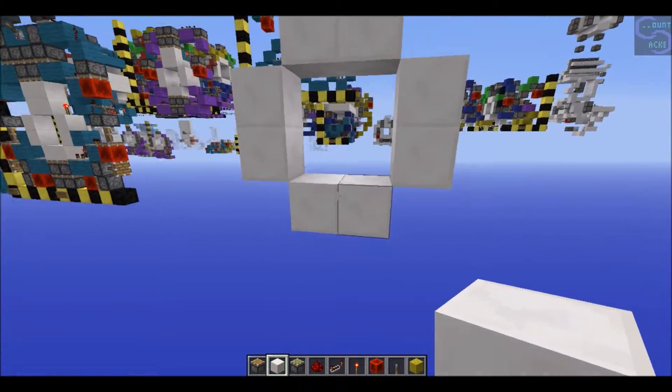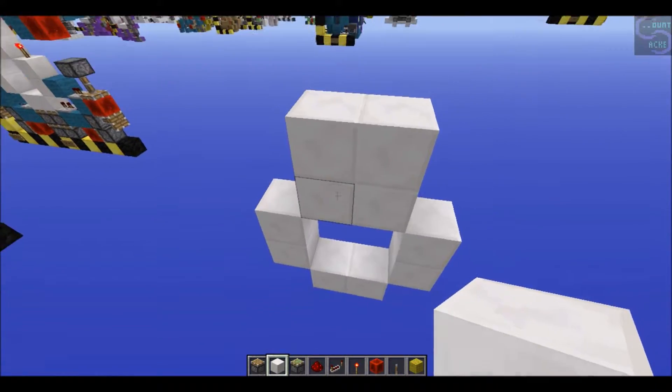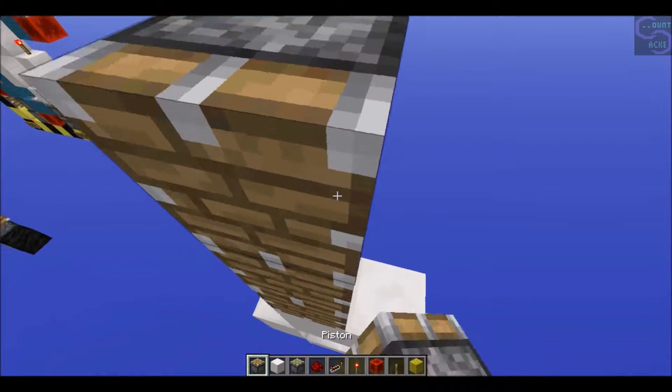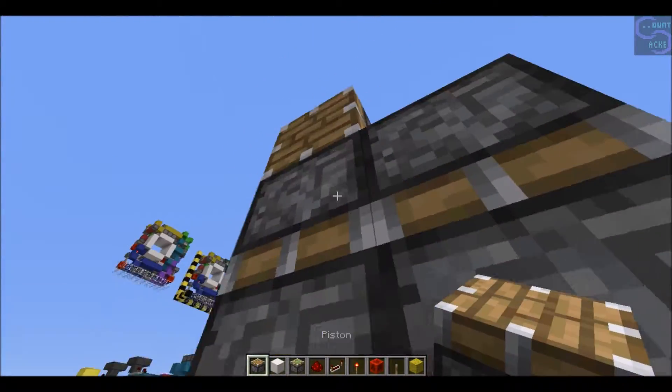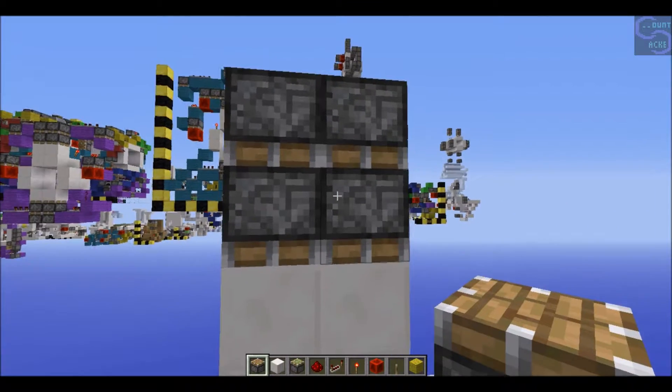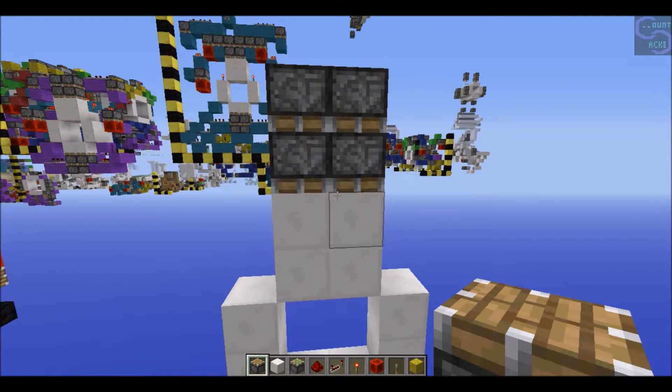So here, from the door frame, what you're going to want to do for the setup is place two more blocks of your door blocks - because these are going to be visible - and two sticky pistons, normal pistons, two rows of two normal pistons, like so. I'll try to take this tutorial slow.